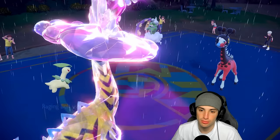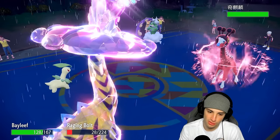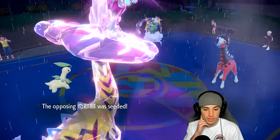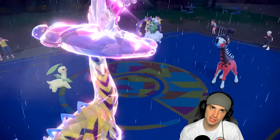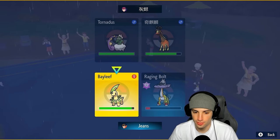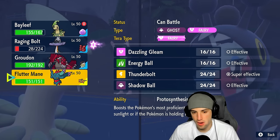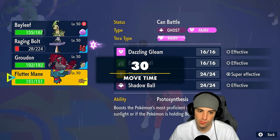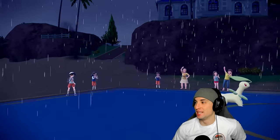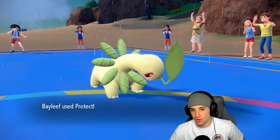That was real stupid of me. Now we might want to hard swap Raging Bolt — we do end up landing a Leech Seed. They could swap into Kyogre to get rid of the Leech Seed, but I don't know if they swap back to Farigiraf after being plus one. I'll just Protect Bayleef — I should try to go for Snarl, but they're probably going for Hyper Voice for the KO. I think we go to Fluttermane. Bayleef has a Leech Seed on the field, which is awesome. I'm really liking how Bayleef is performing so far.